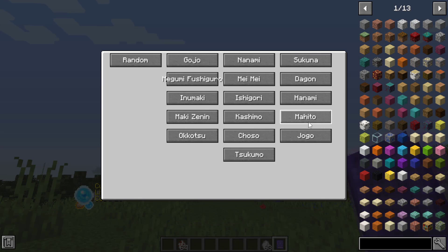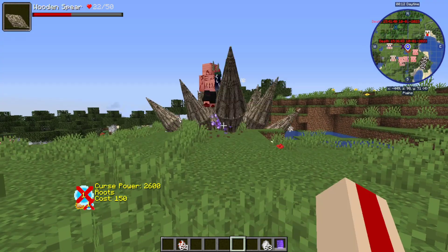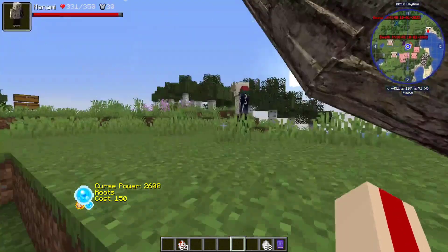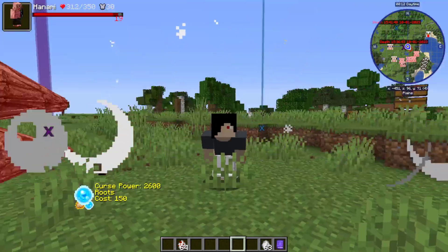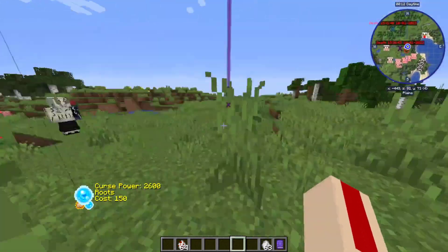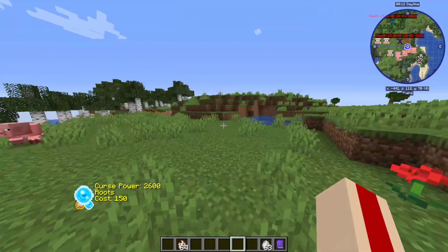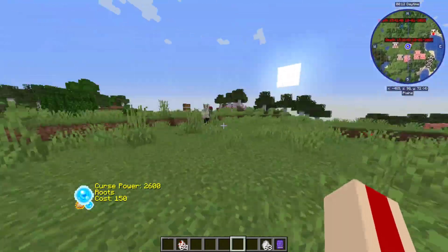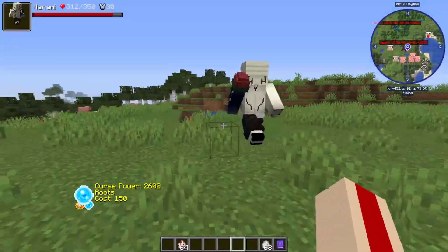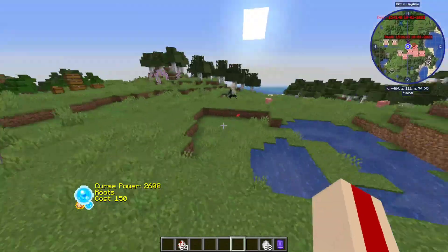Let's look at Hanami's abilities - we've got roots, and that's it. So how does this work: you click roots and it summons spikes, pretty good-looking, does a bit of damage. Then shift-click and you summon the spikes as projectiles and fire them off. It's not too much going on with it right now, but it does look very cool and it's another curse technique to expand into the world.